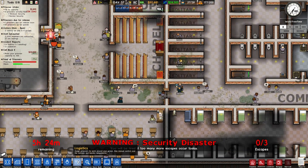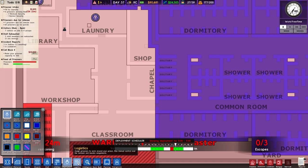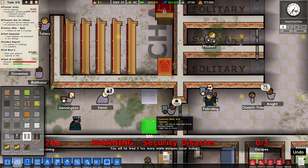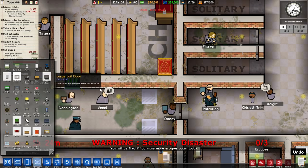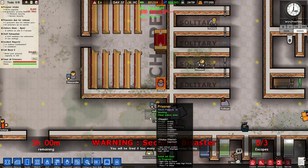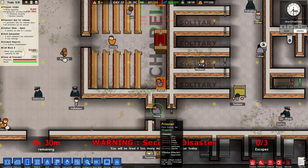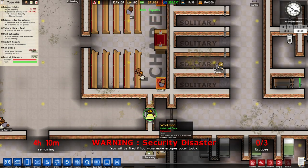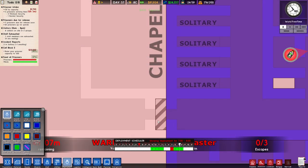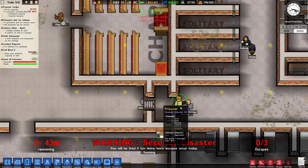I'm trying to think how we'd make this more efficient, so let's just try some things. Like this area here — let me just check deployment. Might not seem very smart right now, but if I get this bit done... So now what I'm going to do is have a guard permanently deployed in here at all times, which should make this more efficient because the guard should be able to constantly open this.